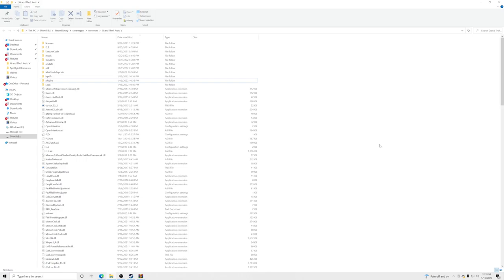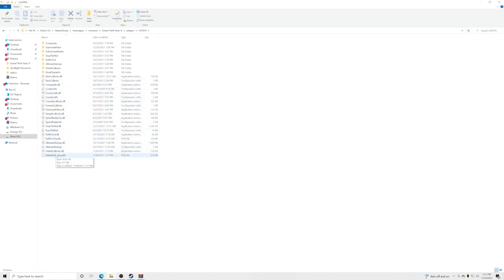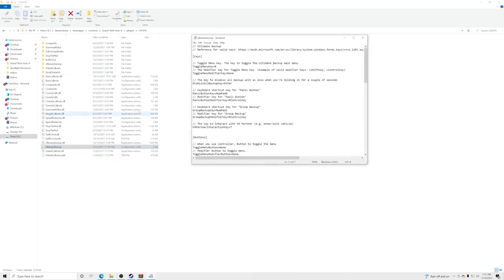Now we need to change the keybindings, because if you don't, the menus will overlap and conflict with each other. Go into your plugins folder, then LSPDFR, and find Ultimate Backup. Right-click the config file — the blank page with a gear icon — and click Edit with Notepad. Change the Toggle Menu Key from B to something else. I'll change mine to a capital O. Then go to File and Save.